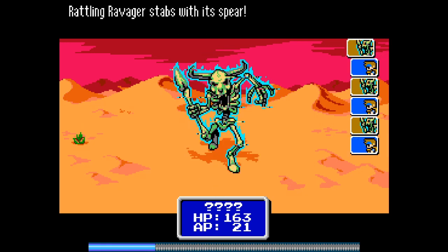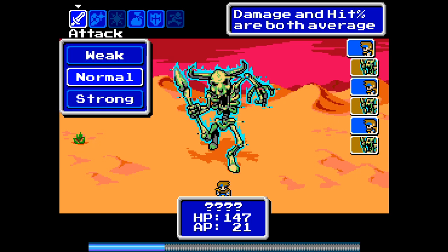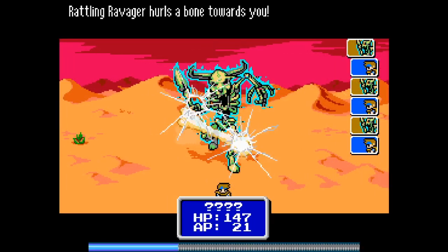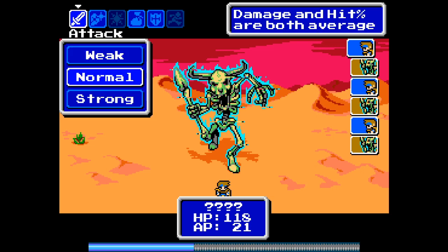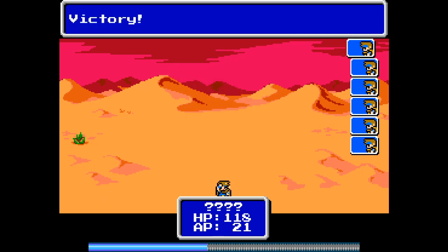That thing is ginormous compared to us, and it appears also that we are facing away from it. If you look at our image — our little guy down at the bottom just above the HP and AP — it looks like he's facing towards us, so it almost looks like he's running away. There should be a backward image so you're facing your attacker. Let's try a strong attack — critical! I like how that cracked the screen there. Let's go with a normal one — he's almost dead. There we go, that was pretty cool.